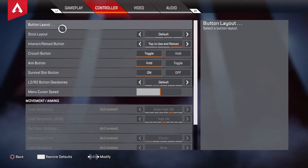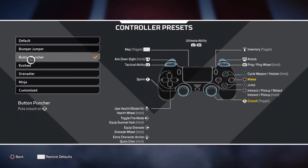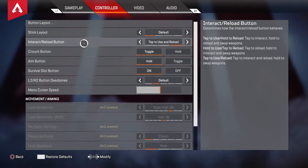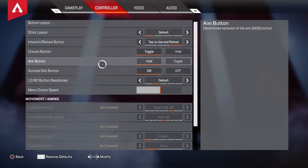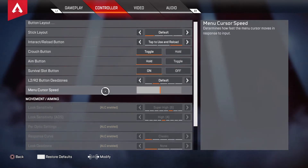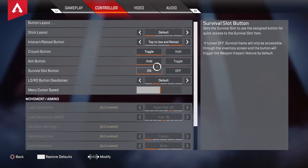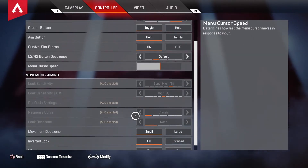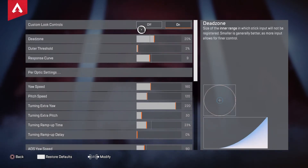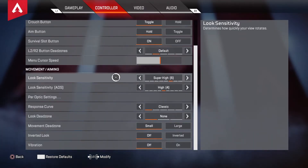Let's go into controller now. Button layout: Button Puncher. Stick layout: Default. Interact reload button is tapped to use and reload. Crouch button is toggle. Aim button is hold. Survival slot button is on. L2/R2 deadzones is default. Menu cursor speed is around 16 clicks from zero. To get into the ALCS control menu, you just tap on the very corner and you can find it. Don't pay attention to any of these settings just yet — I'll talk about them a little bit later.